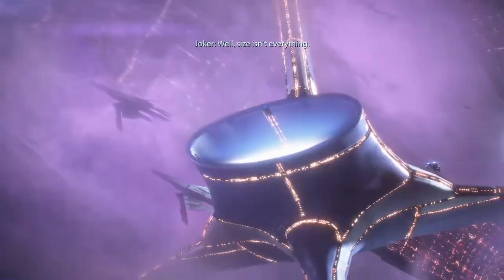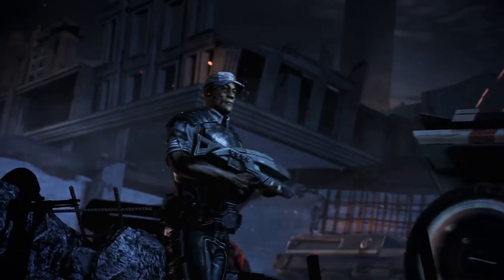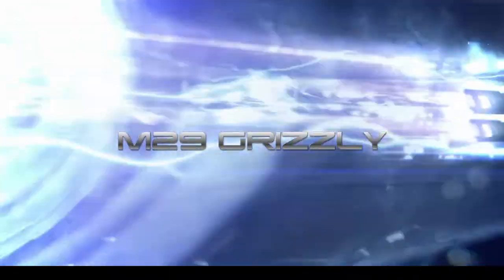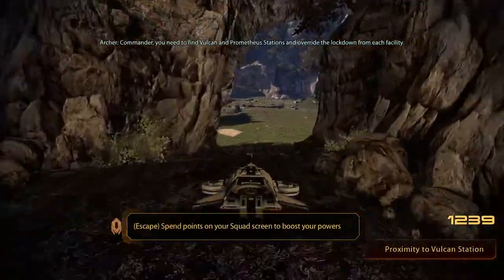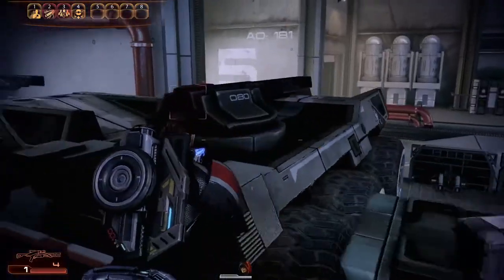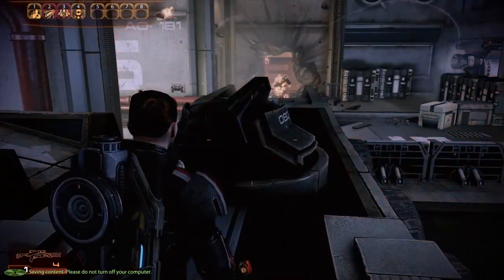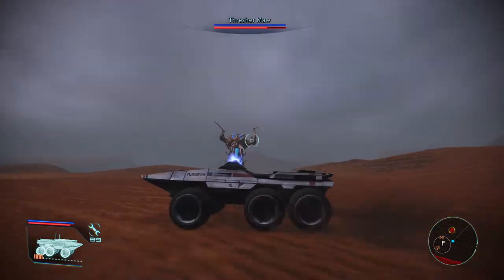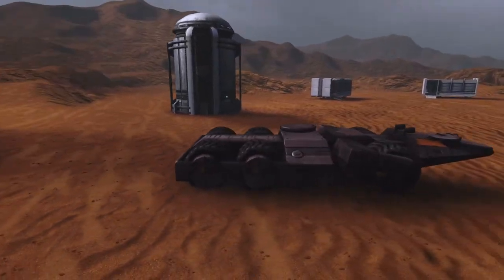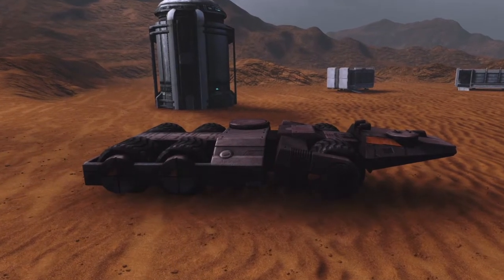Welcome viewer to Mass Effect Tech. Today we're going to explore some of the military vehicles that define the landscape of terrestrial combat during the Reaper Wars. Most of the ground assault vehicles utilized throughout the Milky Way between 2183 and 2186 serve as infantry fighting vehicles — vehicles which serve a dual role as troop transport and heavy weapons platform for anti-infantry and light anti-vehicle application. By 2183, no vehicle was more synonymous with this description or was as ubiquitous as the M29 Grizzly.